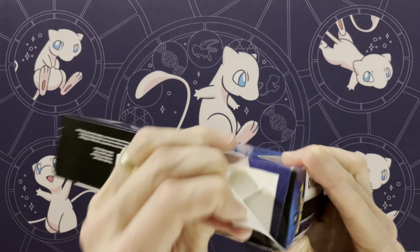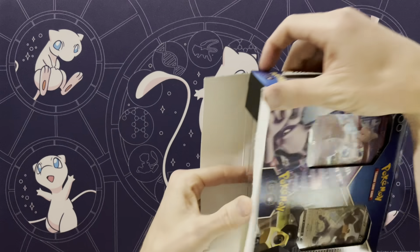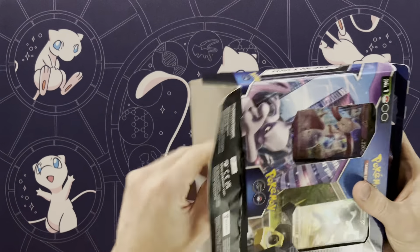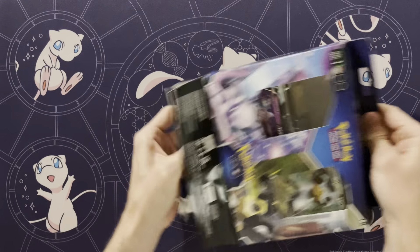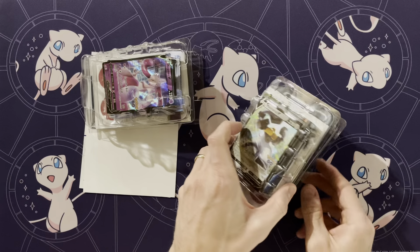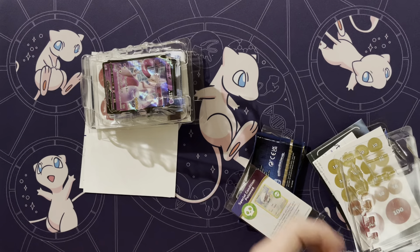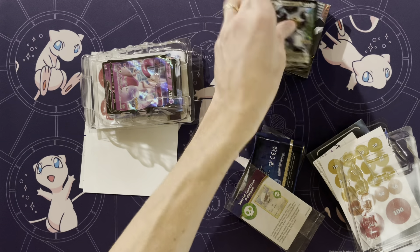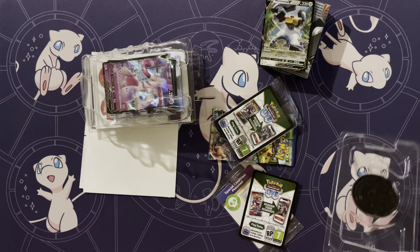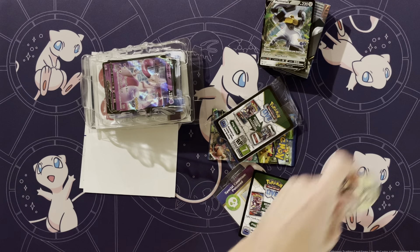So I'm going to open this up and we'll take a look at what's in here. As far as the decks go, it's a level 1, so not the most competitive, but what I like about these is they usually include some new non-holo exclusives. There are also some packs in this one as well - two packs - and then a coin, a really neat Melmetal coin.